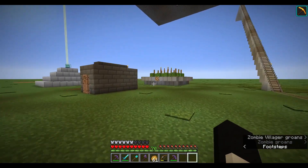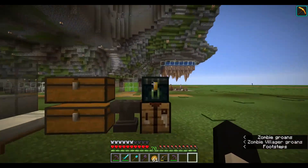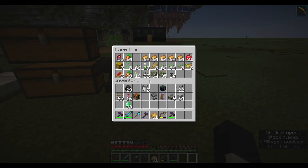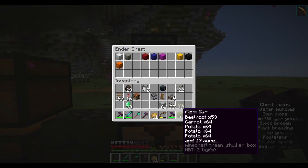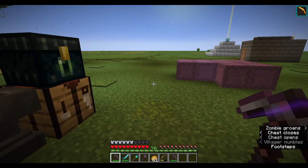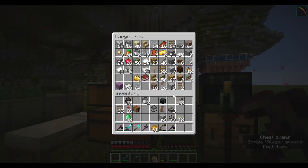With our cute little cactus farm done, I want to focus on the next thing: a pumpkin melon farm. I've been organizing my shulker boxes — we've got melon seeds and pumpkin seeds. What we want to do is create one of the types of farms that uses note blocks and pistons in order to grow pumpkins and melons. An important thing to note is the way that pumpkins and melons grow.